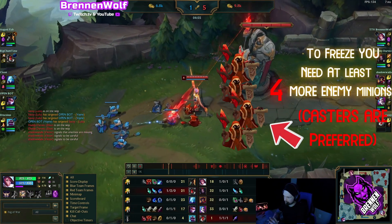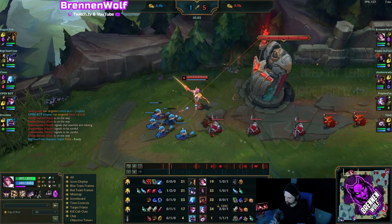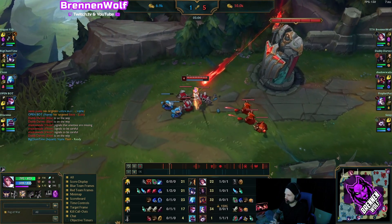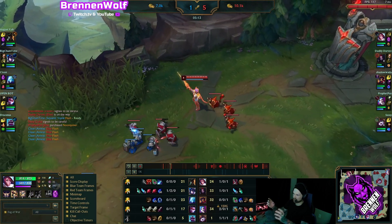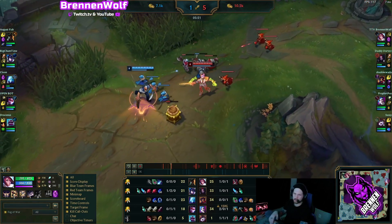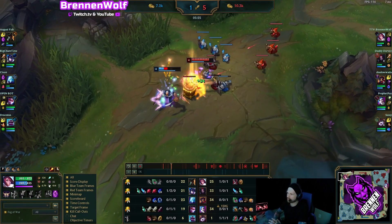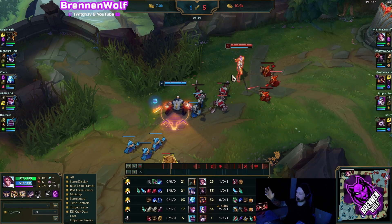You definitely want to try to freeze as much as possible, because Gangplank scales too, but we scale a little bit harder. Hold the wave as long as you can, and when you have to shove it, shove it safely. Build up massive waves slowly and crash them into the tower so you have time to roam — into their jungle, mid lane, or TP to bot lane. Think of it like a chess game: you build up the waves, slam them in, and that gives you one free move without losing anything.